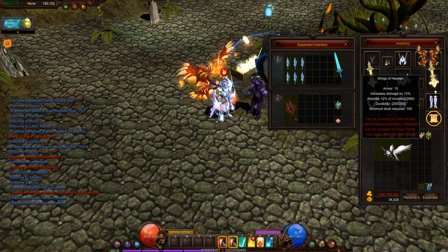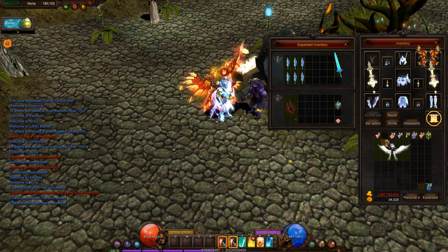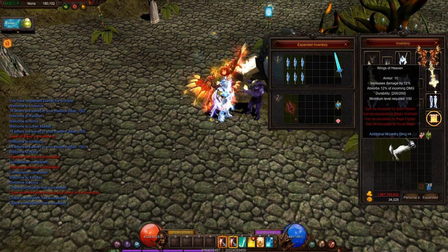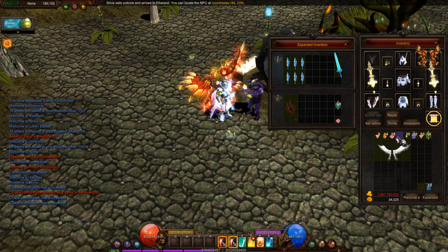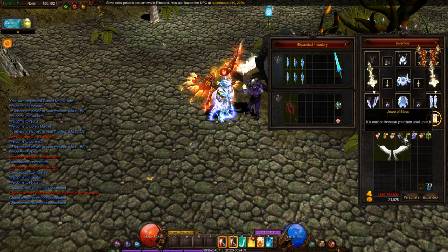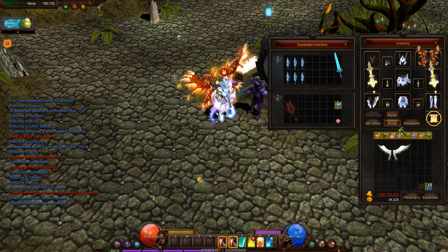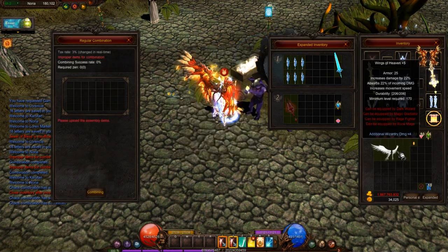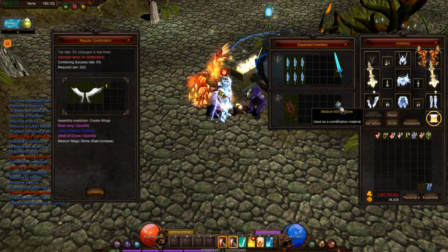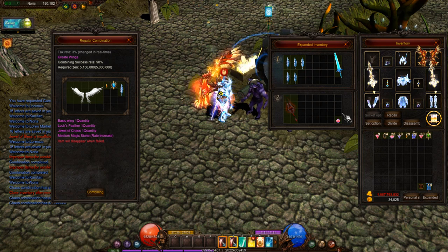Remember, you need those lower magic stones — you can still do it without them, but it gives you better chances of getting the wings. Now I'm upgrading these level one wings to better plus values for better chances when making level two wings.